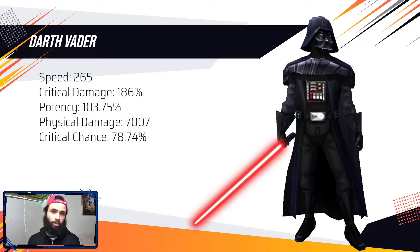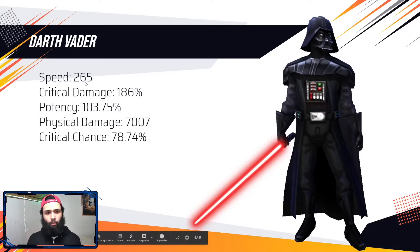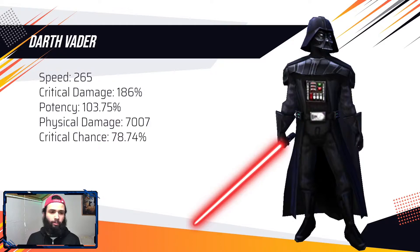Let's go back to the modding. This is the same modding we used back then — we have 265 speed, we have the crit damage triangle not even sliced to 6-dot, we have around 100% potency which Treya increases by 40% even to 143%. We have some damage at Relic 7, and we want to make sure we have above 75% crit chance so when Vader is under Merciless he will make sure that he crits.